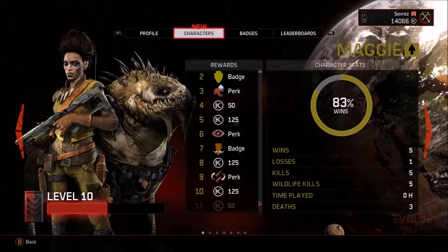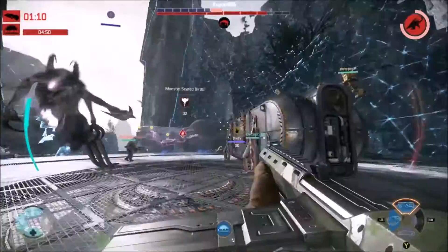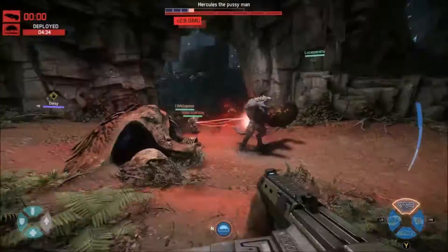With that said and done, let's jump into Trapper Training with Margaret 'Maggie' Lumumba. First up in Maggie's loadout is the Block STR Q1AR Machine Pistol. This automatic pistol can deal out a handsome 600 damage per clip, with the clip capable of holding up to 30 rounds of ammunition, with each round dealing a decent 20 damage.